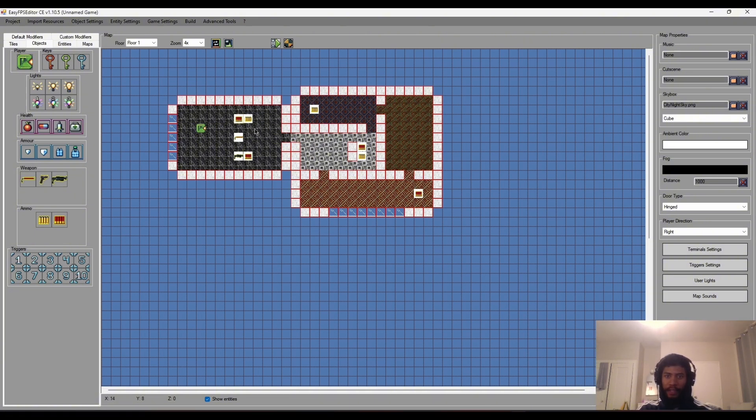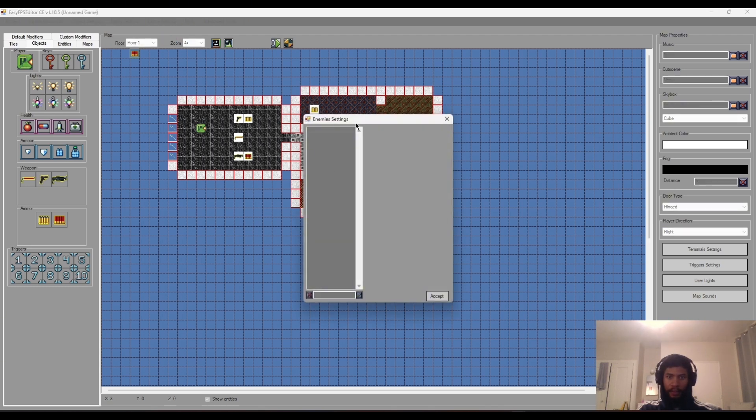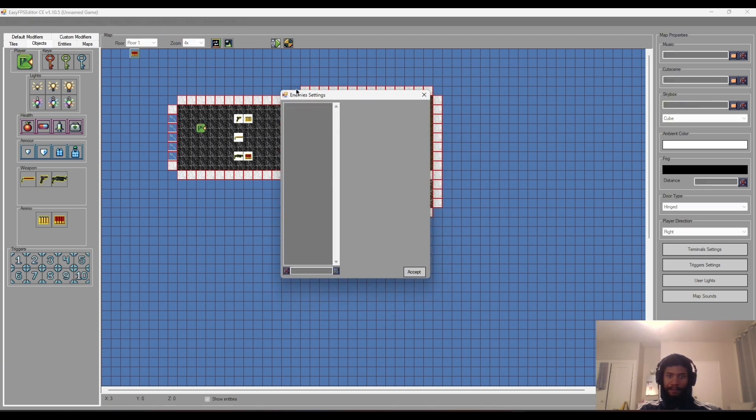So the first thing you need to do when you want to make an enemy is go to this Entity Settings tab right at the top. If we click that we get two tabs right here, and obviously the one we want to jump into is Enemy Settings, so let's jump straight into that first.